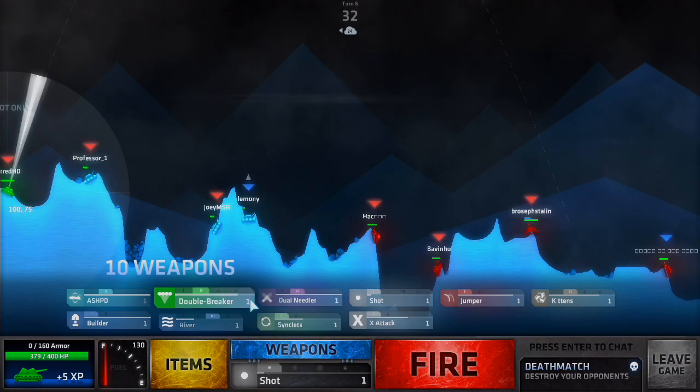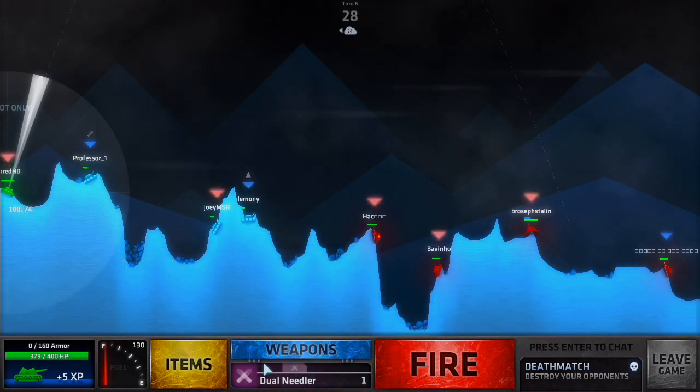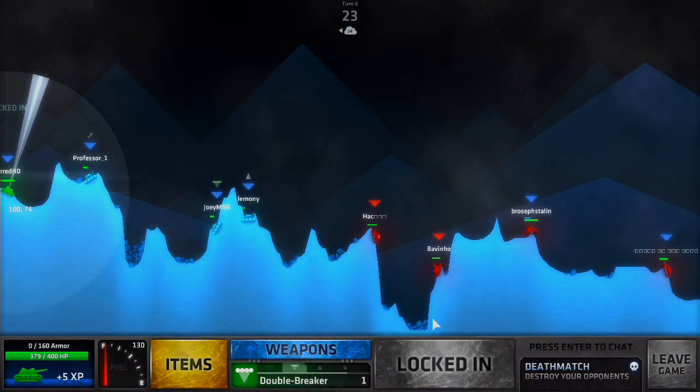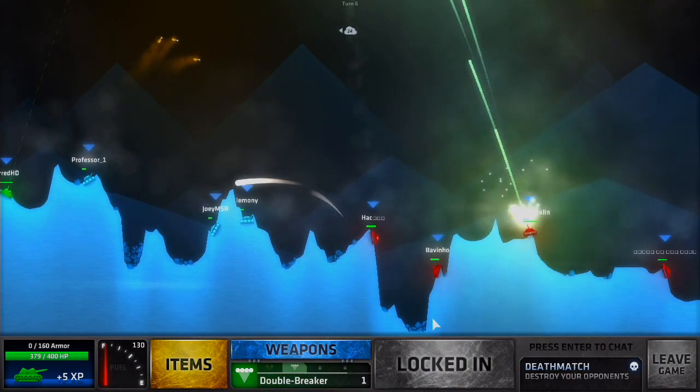I kind of want to do like two ticks to the left and then go for a Dual Needler to try to get at least someone. Or I could do a Double Breaker — I'll do a Double Breaker because I want low wind when I do like the build or something so it doesn't move as much.